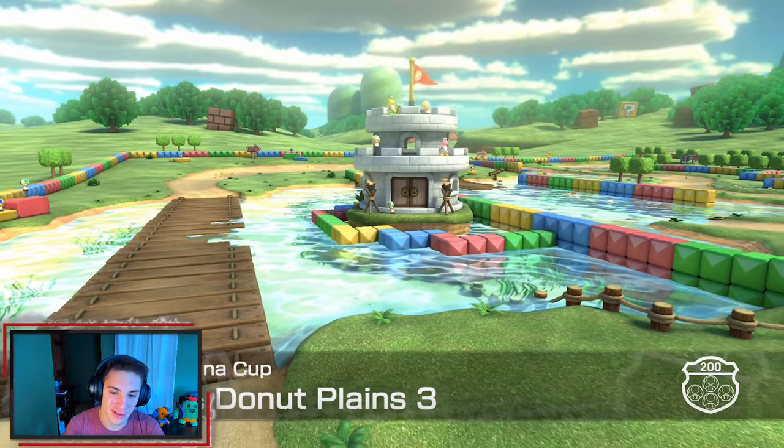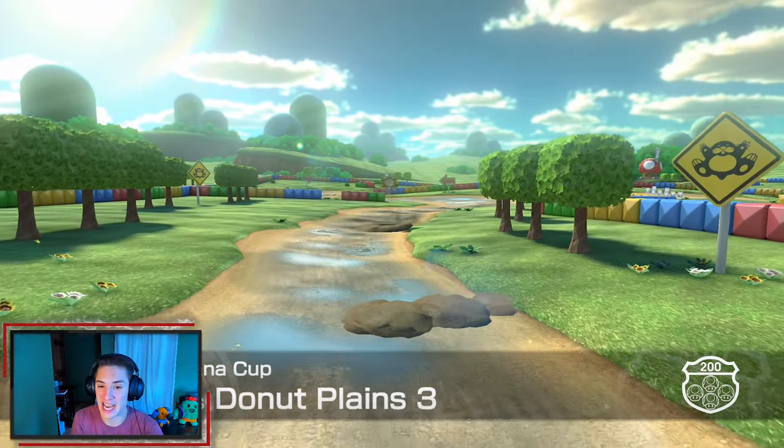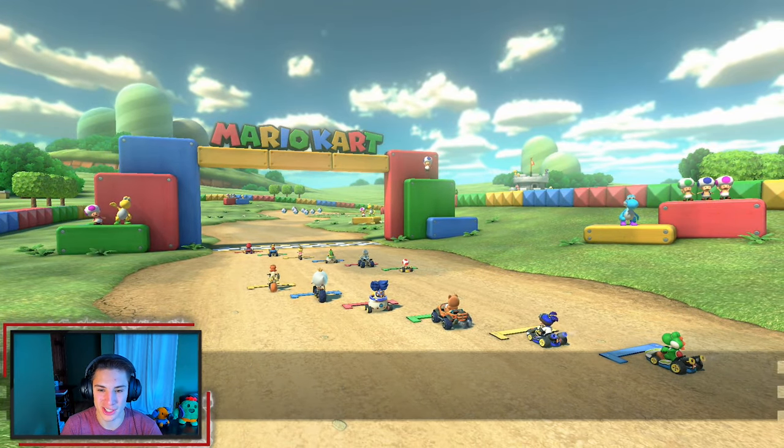Hopping into the second race: Donut Plains 3. This map is actually pretty cool — I like the design of it. They took it from the NES and remaking it just makes it look that much better. We've got Yoshis and Toads waving on top of these little blocks.